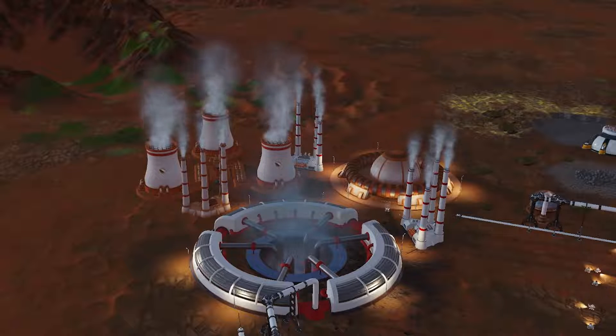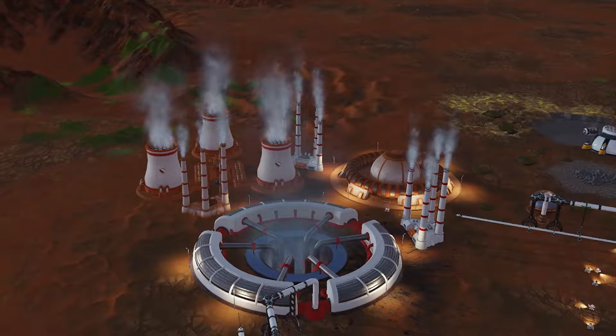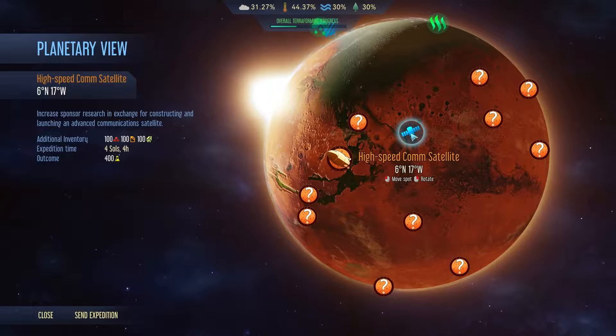Coming alongside the Green Planet expansion is a patch, and this will also include three global projects that you can execute. The first one is a High-Speed Comms Satellite. It has very high production costs and uses the rocket for a very long duration, but the reward is a permanent amount of research per day for the rest of the game.